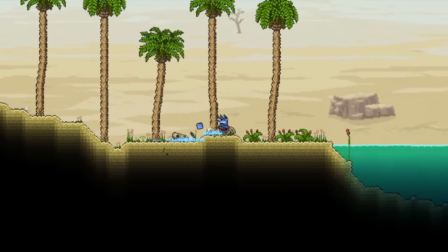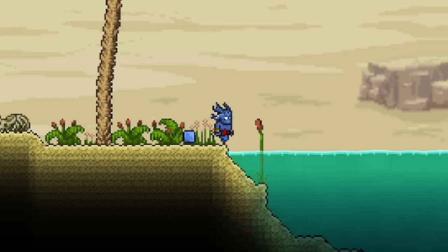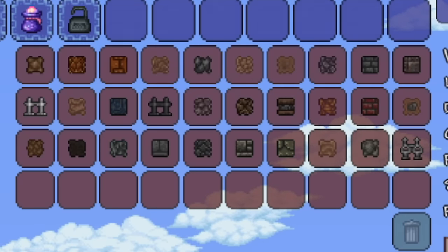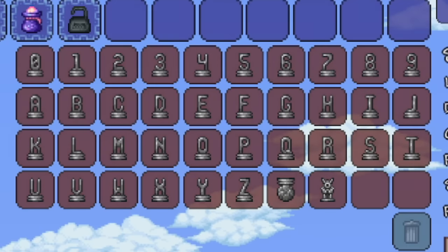It's quite common for deserts to have an oasis, which will come with palm trees, giving us access to palm wood. A ton of crafting recipes in Terraria can use any type of wood, so we're going to have a lot of the same materials for today's build that we had in the forest biome. In fact, every one of these chests has building materials from the forest biome video that will be usable today as well.